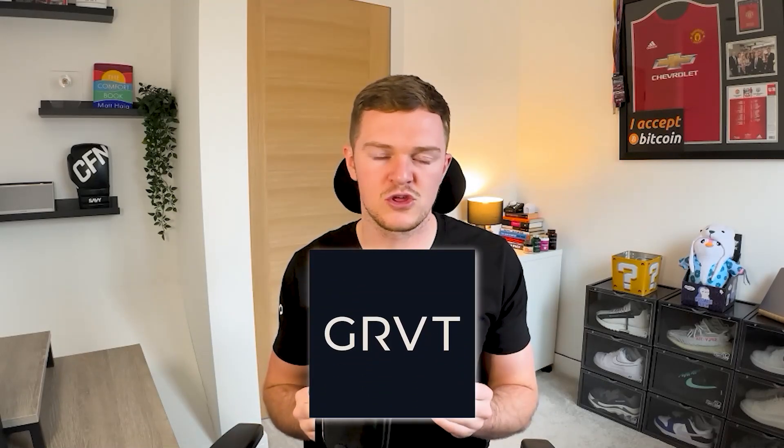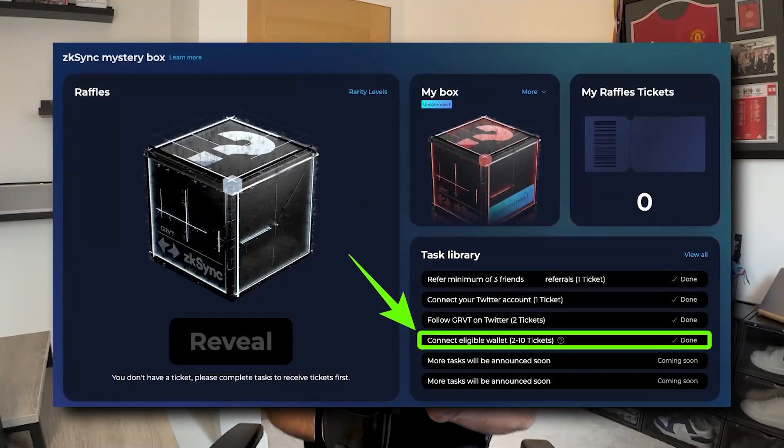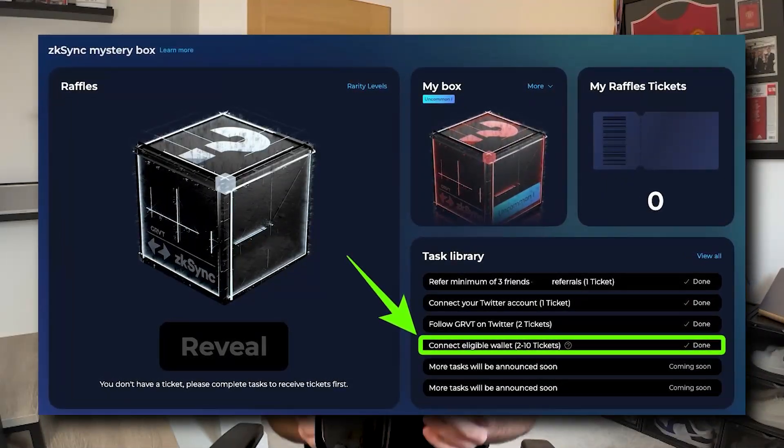There is a lot of speculation on Twitter that the ZK Sync snapshot may have already been taken — this isn't confirmed but keep it in mind when prioritizing. An alternative is using the GRVT exchange — link in the description — which is the flagship exchange of ZK Sync. It's a new hybrid exchange launching very soon and they're doing their own airdrop with ZK Sync mystery boxes. The more raffle tickets you get, the more boxes you can open. It isn't confirmed what's inside these mystery boxes yet, but they are ZK Sync branded, so in my opinion there could be a good chance of some tokens — and it won't cost you much in gas.